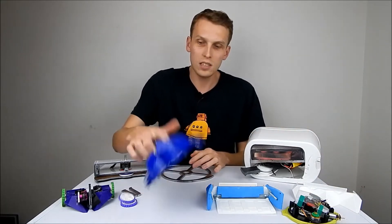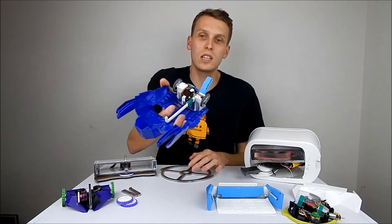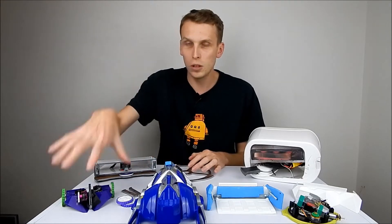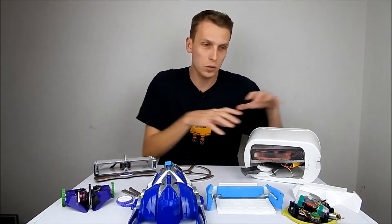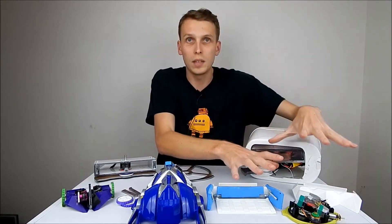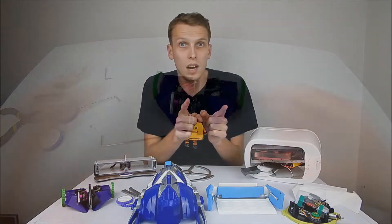We can put Disguise aside — Disguise is ready to go, we just need to charge the batteries and he is up and running. Then we'll move over to This is a Party, and we'll sweep back through the beetleweights and then hit up the other antweights. Let's get started.